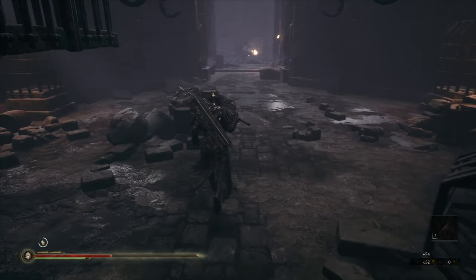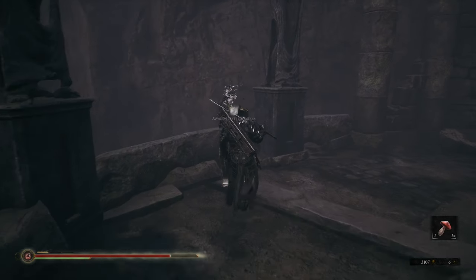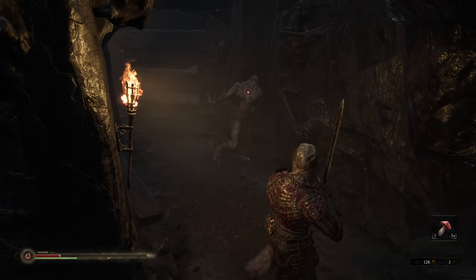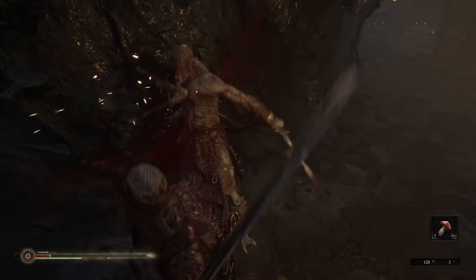Overall, the gameplay loop is satisfying, and with peril lurking around every corner, discovering new areas often leads to relief of finding Sester Janessa's encampment, giving the player a much-needed, albeit brief, moment of respite. That said, however, Mortal Shell feels surprisingly short, only taking about 15 hours to complete the first playthrough.